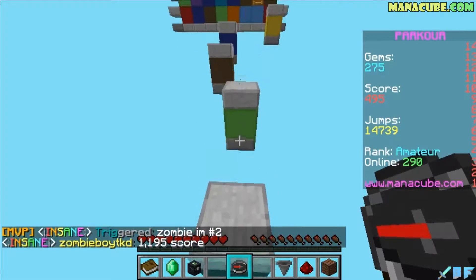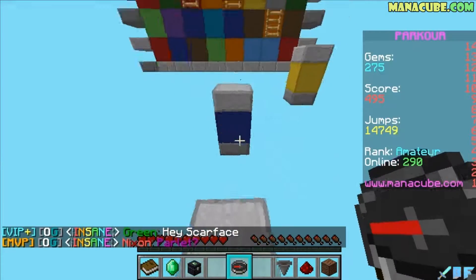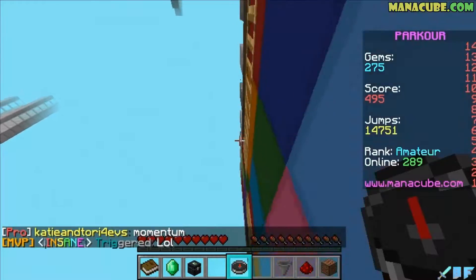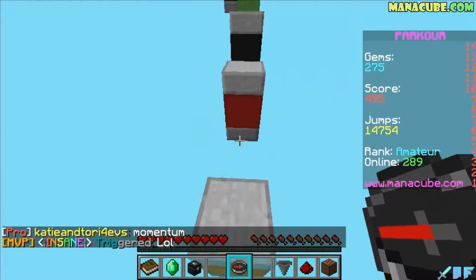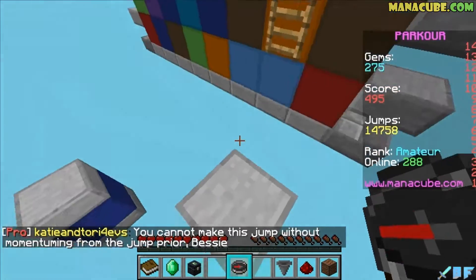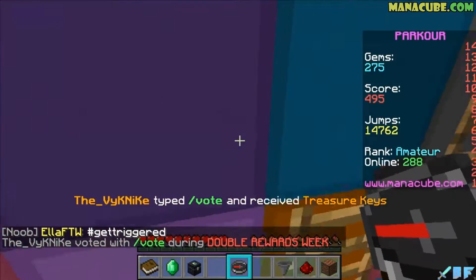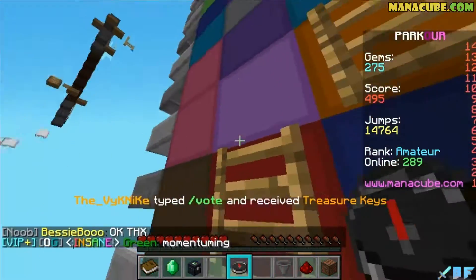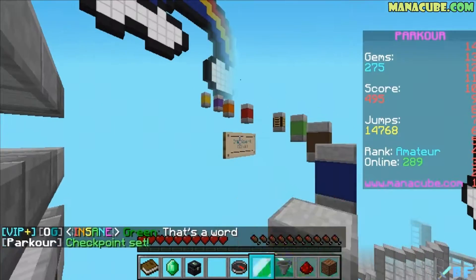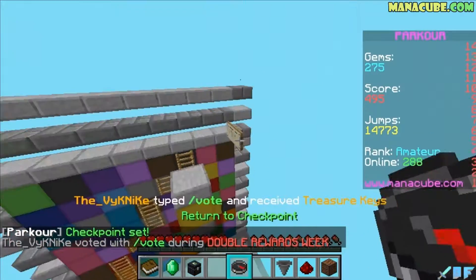I should not have used the compass. It's a regular jump and a sprint jump - they made it on purpose so you have to switch it up. Regular jump, spring jump, regular jump, spring jump, spring jump - yeah, that's about it. I made it up - checkpoint, great. Checkpoint again - let's checkpoint one more time.